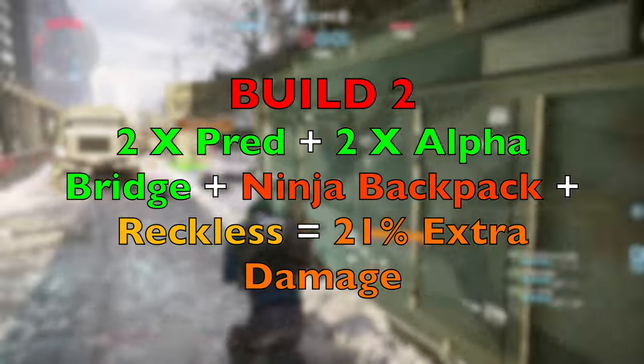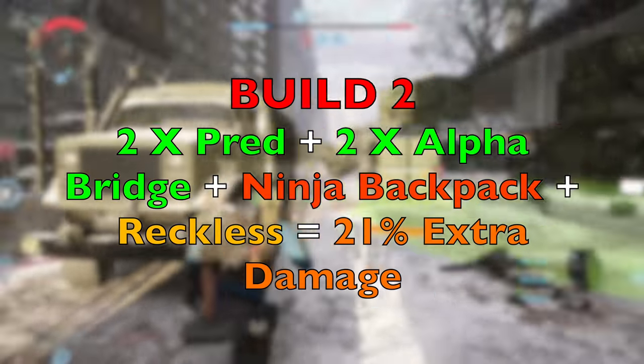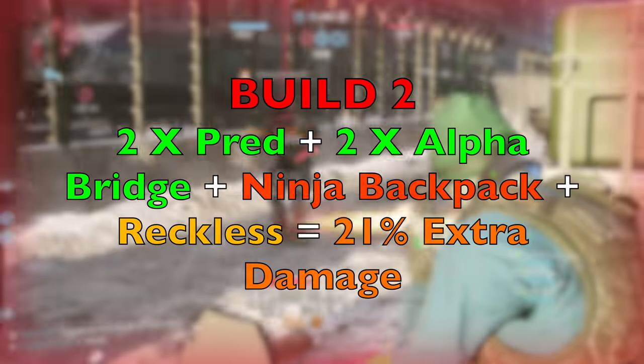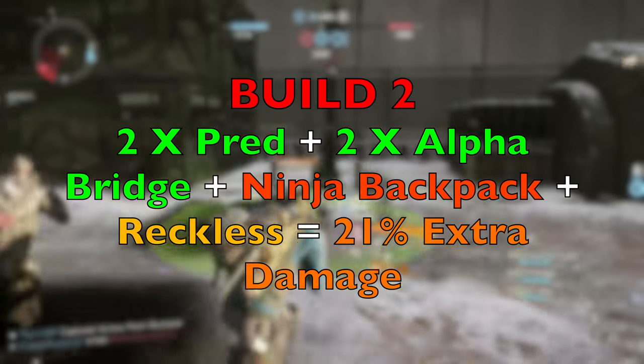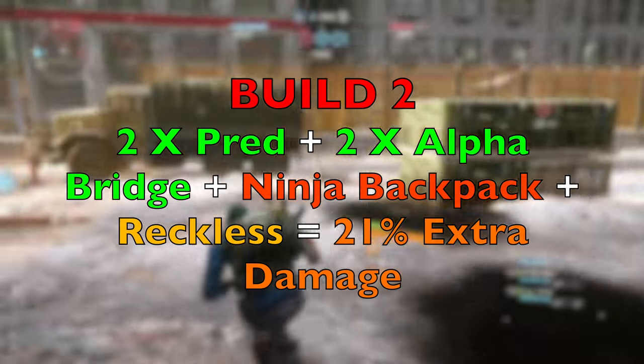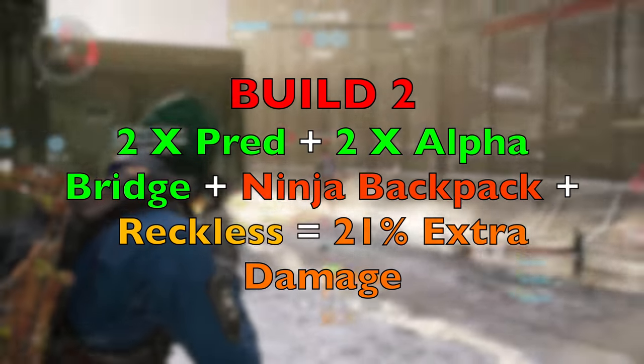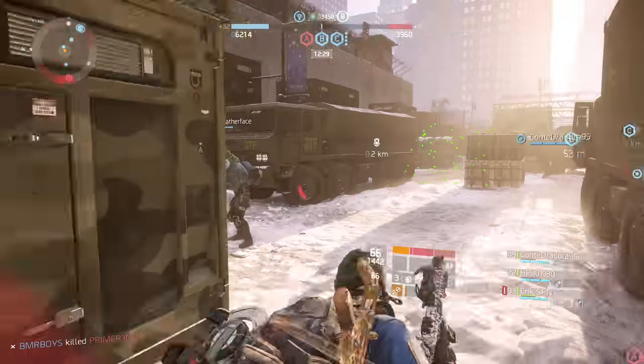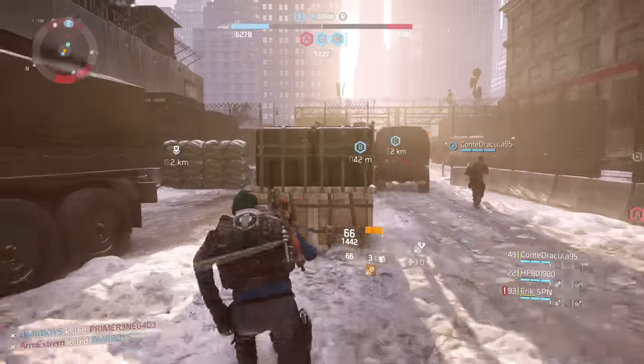The second combination is composed of two Predator, two Alpha Bridge, one Ninja backpack, and Reckless. This yields 21% extra damage and in my opinion is a tier 2 build because of its damage. However, the same trade-off applies — Reckless will make you extremely squishy and you will find yourself getting dropped again and again.